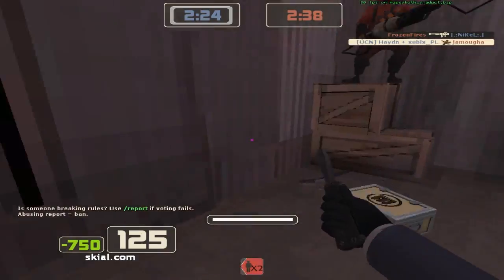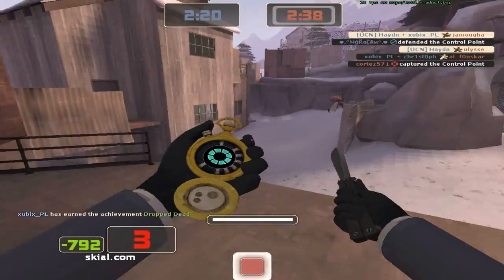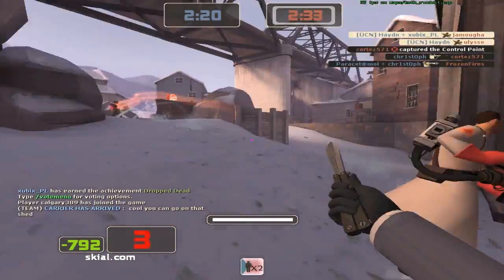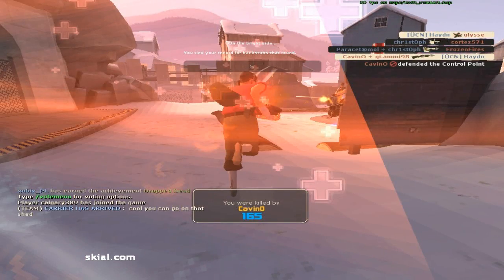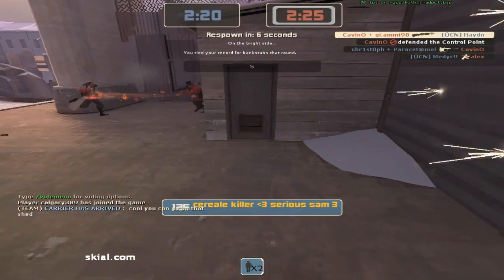If people bump into you, you can't be seen because your invisibility doesn't flicker, unlike other invisibility watches. I try to go for a backstab on that medic there and fail — I found that pretty hilarious — and I get five backstabs that round and get to the top of the leaderboard.